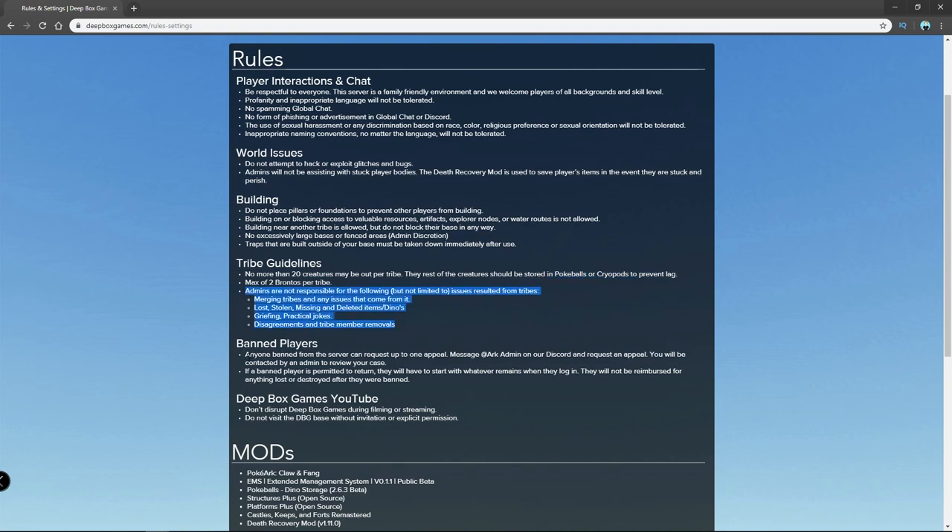Banned players: anyone banned from the server can request up to one appeal. Message the ARC admin on our Discord. It's really important that you join the Discord because without it, you won't have the ARC password, and it's the only way you'll be able to appeal against a ban. If you get banned, we'll talk about it and see what happened — but just know that if you're disrespecting people or being outright rude, we're not going to let you back in. It's really easy to be family friendly.